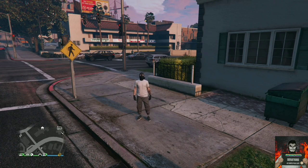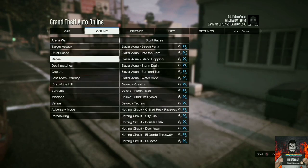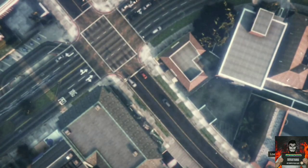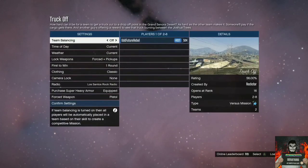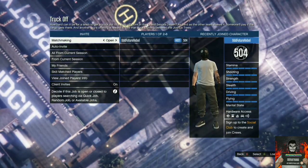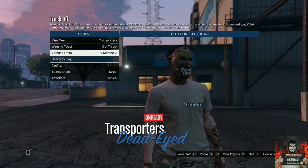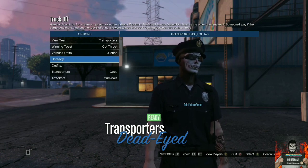Once you load into the last session, open up the pause menu again, go over to online, go to jobs, pay jobs, Rockstar Created, go over to versus, and start up the job called Truck Off. Once you launch Truck Off, go over to clothing, make sure it's on classic, and invite a friend or stranger — at least one person — to help you out. Once they join the mission, go over to the versus outfits and put it on the Justice outfit.